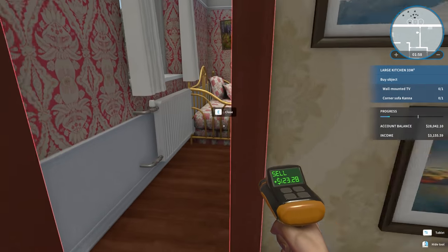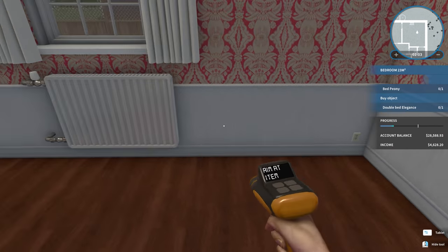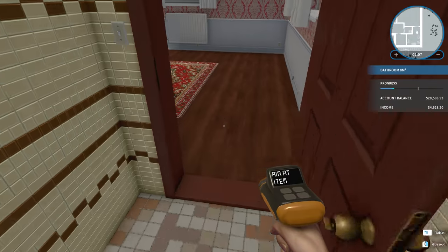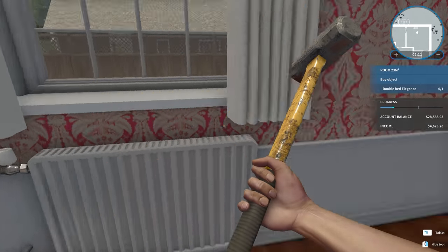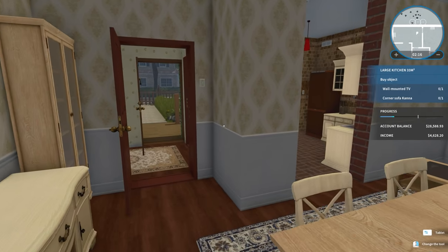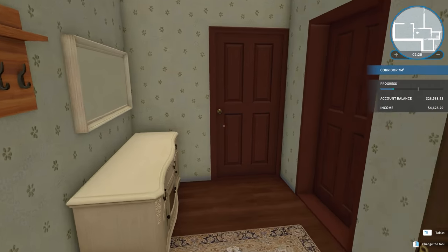We've got a wall-mounted TV to sell as well. You guys are not fitting that in here - I don't know what you guys have been smoking, but pass it this way. That's the only way this shit's going to be done. Honestly, this really isn't that bad. This is easy - there's no painting, there's nothing. It's very simple. I like it.